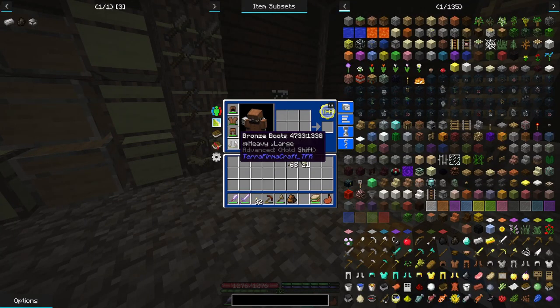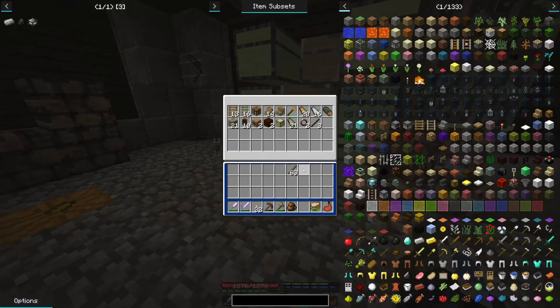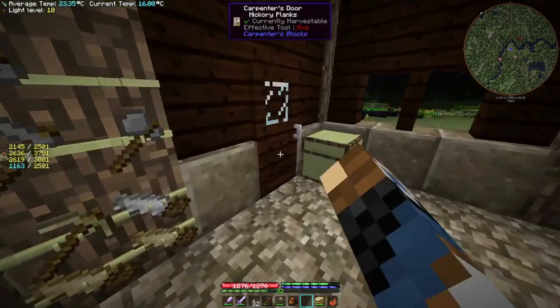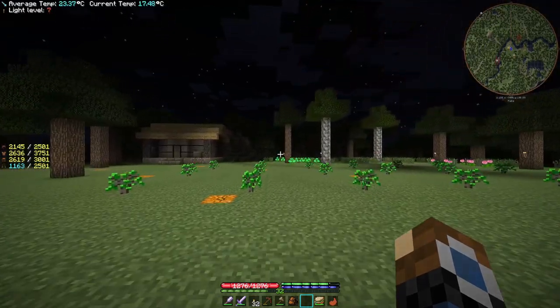We're armoured up, we have some tools, and our water sack is full of water. We can put these resources away and then head straight out to go exploring for a bit.